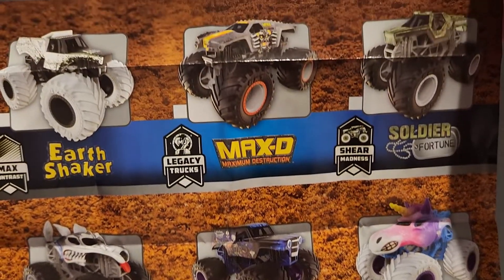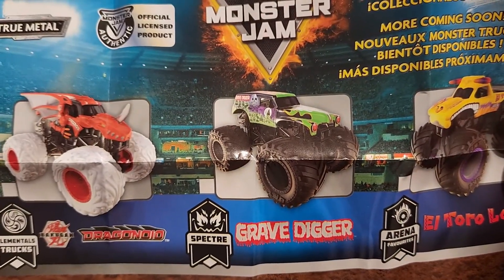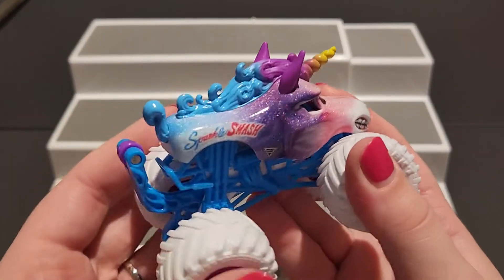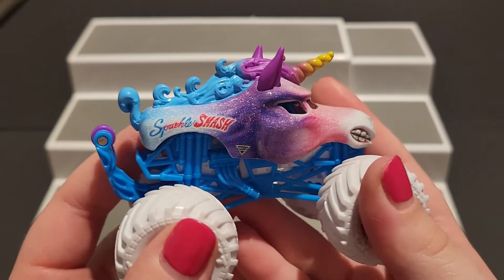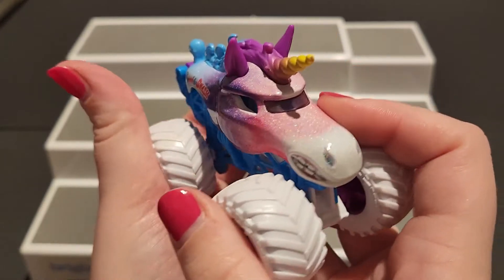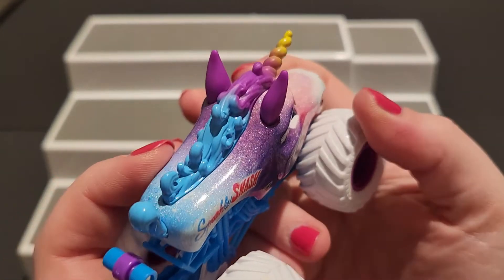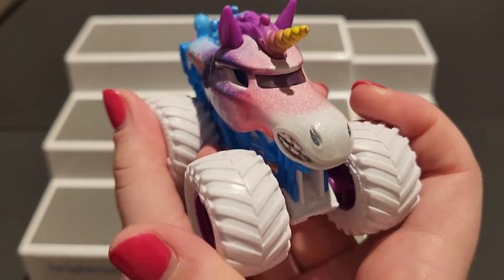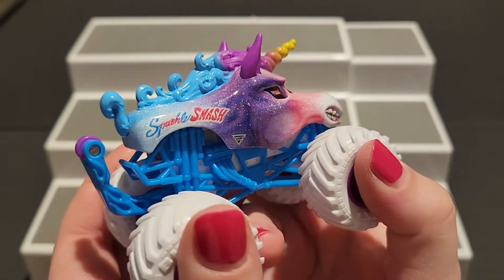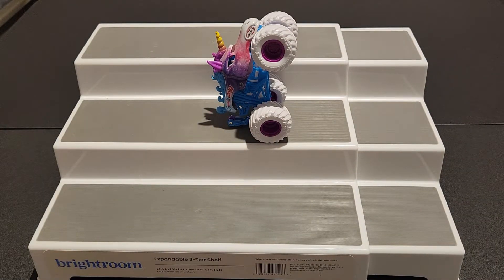Now let's really discuss our monster truck. Here's Sparkle Smash — of course it's gotta have sparkles on it, it has the name written right on it. It's beautiful. Like I said, Malia loves this unicorn so much and plays with it all the time. I love the colors of it — I think it's so cute but it looks ferocious and ready to race. And there's the wheelie — let's pop it! Pop that wheelie, woo!